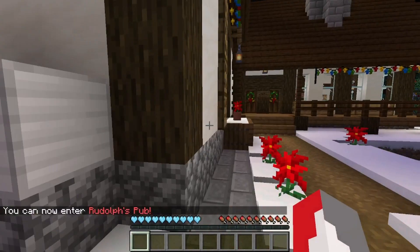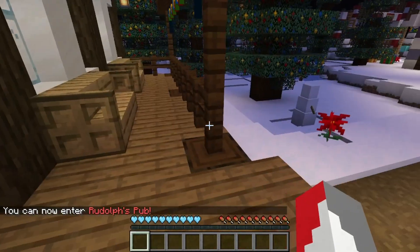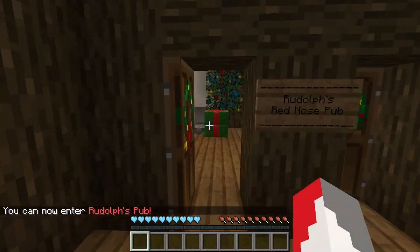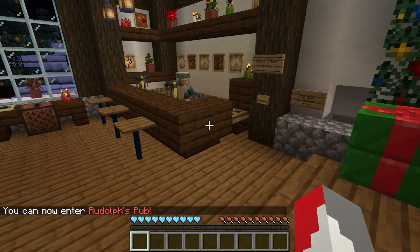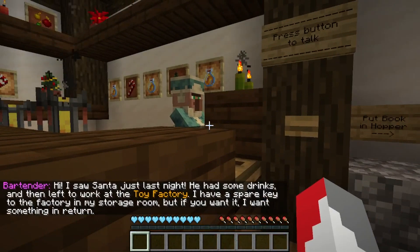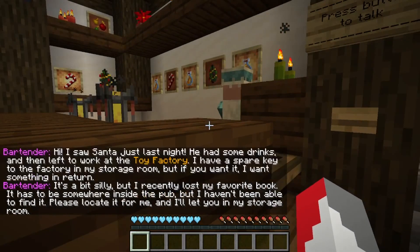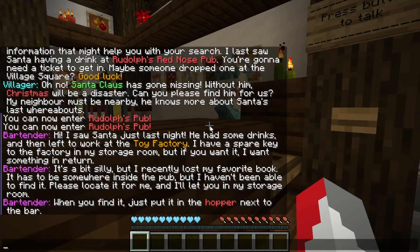So I guess we place this over here. You can now enter Rudolph's Pub. Nothing was actually preventing me from going in here before, but I could be wrong. Press button to talk. I saw Santa just last night — he was having some drinks. I left to go work at the toy factory. I have a spare key to the factory in my storage room, but if you want it, I want something in return.